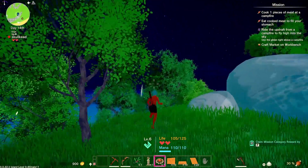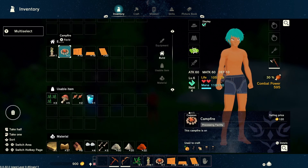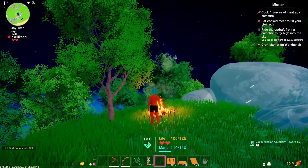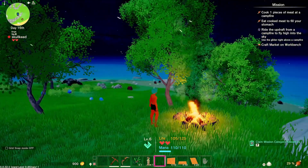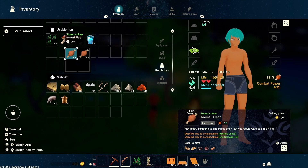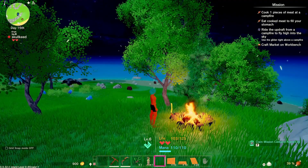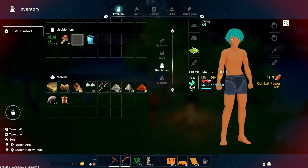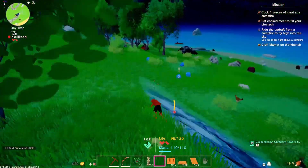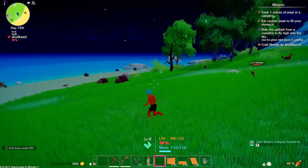Cook one piece of meat at the campfire — I think we have to make the campfire first, but we already made it so I'm just going to use it. You go to the inventory, equip yourself, and there's like a kind of spell. Now let's get the food. Oh, I just ate it without cooking it first! I need to get more food. It's pretty smooth though, and as I said, you can play for free with Game Pass on Xbox Series and Xbox Series X.